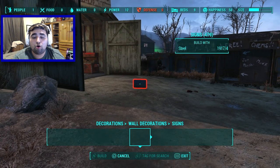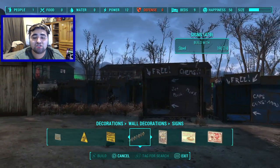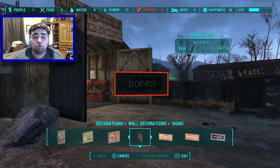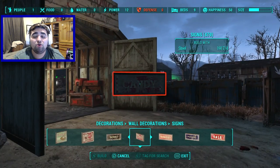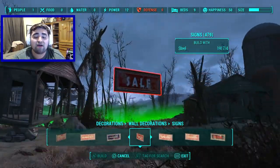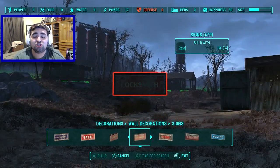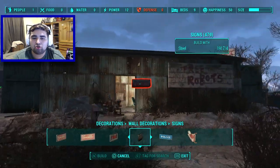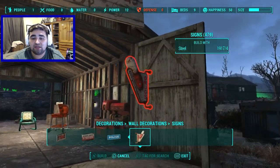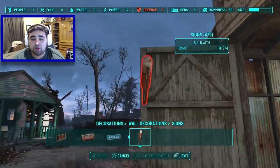Wall signs are definitely new. We now have a liquor wall sign, hot dog wall sign, waffles wall sign, Nuka-Cola float wall sign, books wall sign, candy wall sign, bakery wall sign, stationary wall sign, cell wall sign, salon wall sign, locksmith wall sign, for rent wall sign, no trespassing wall sign, police wall sign, and a drug wall sign.